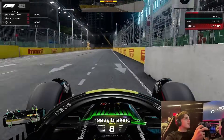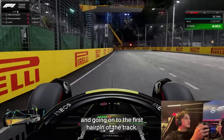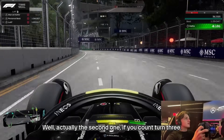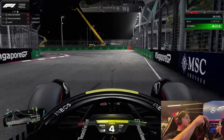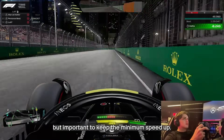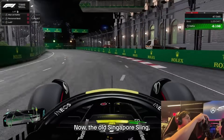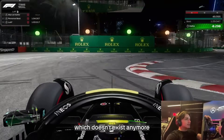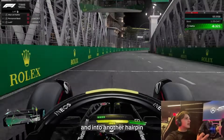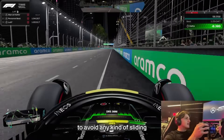Now into sector two, heavy braking. Heading into the sharp left-hander and going on to the first hairpin off the track — well, actually the second one if you count turn three. This corner is always a bit tricky to judge, but important to keep the minimum speed up. Now the old Singapore sling, which doesn't exist anymore. And into another hairpin. Important to not lock the rears to avoid any kind of sliding.